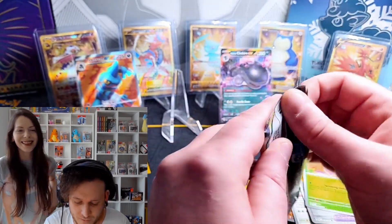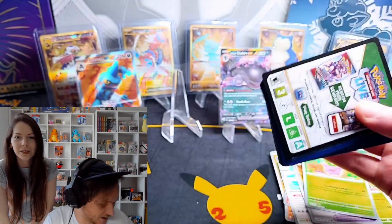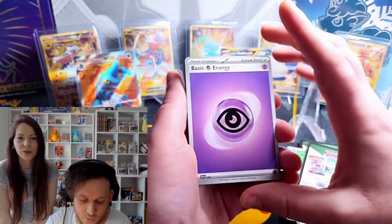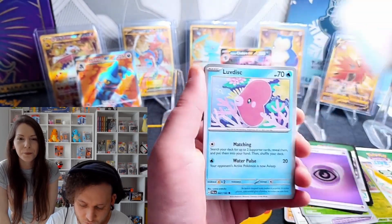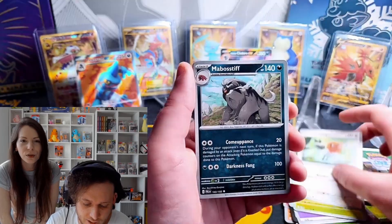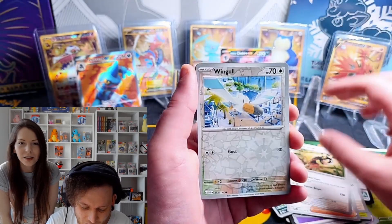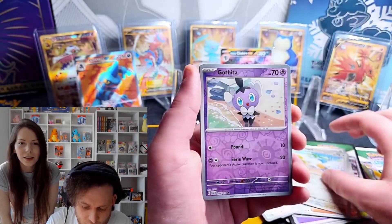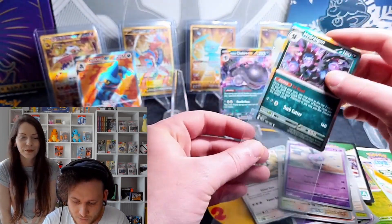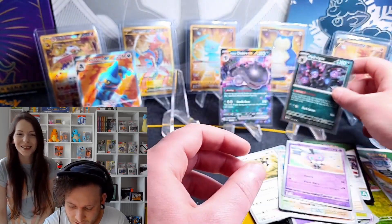Last pack magic for Paldea Evolved — give me something hot! One-card trick, let's go. We've got Psychic Energy, Super Rod, Fletchling, Swablu, Wingull reverse — we've got Gothita and a holo Dragapult! Beautiful art on that Dragapult, doing dragon pulse right there.